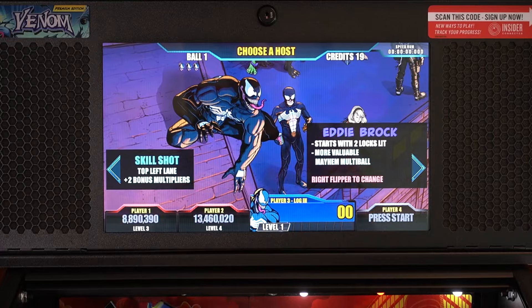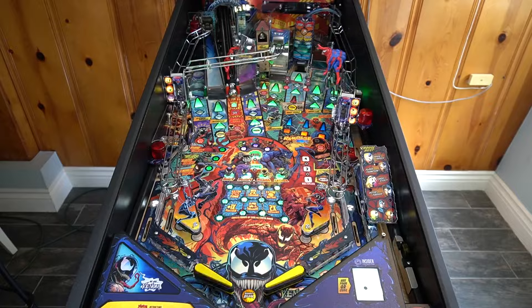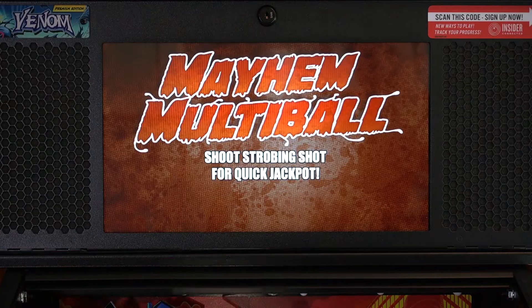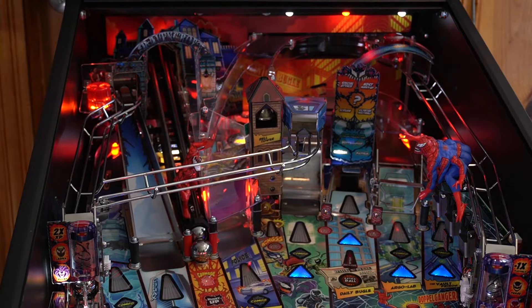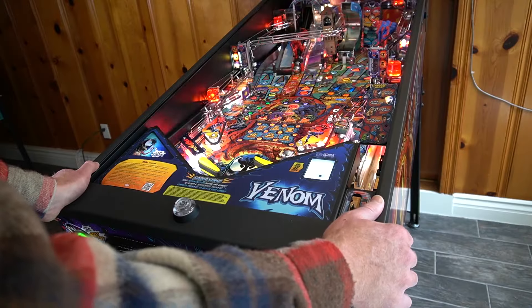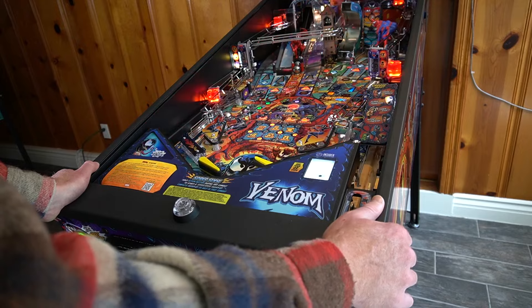Pro tip: if you start with Eddie Brock, beat back the Carnage toy until you qualify Carnage multiball on the middle ramp, then start the easy two-shot Mayhem multiball, then it's just one shot up the center ramp to stack Carnage multiball. That's two multiballs at once for big scores, and you will instantly have the highest score of your friends who have never played this game before.